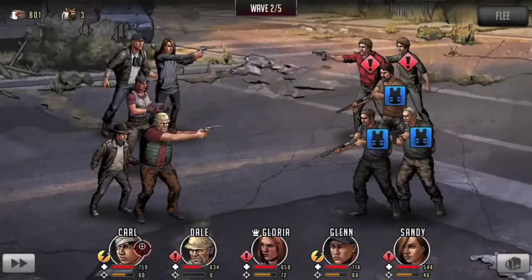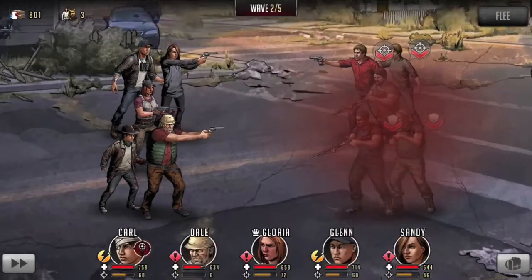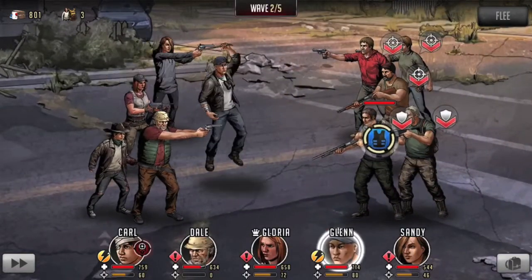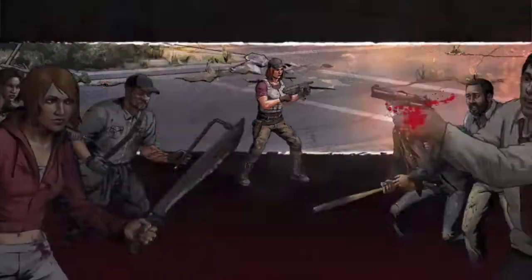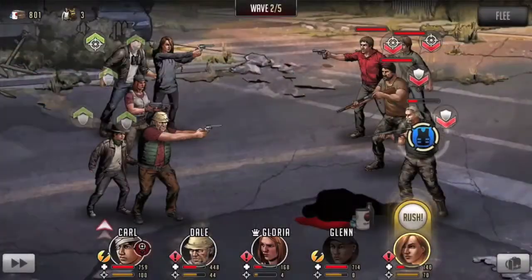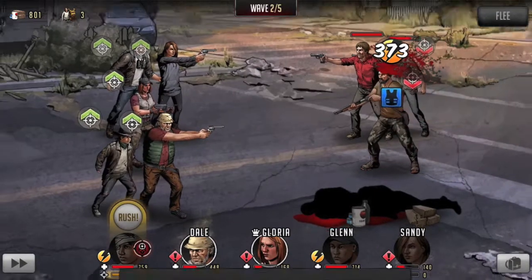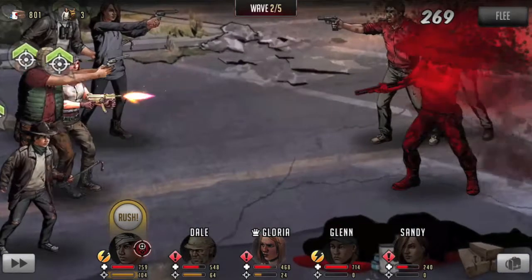I'm going to debuff that guy too — we kind of need all the help we can get after judging from the first wave. Let's get some additional debuff all around and use our matchups. Sandy is area of effect up to three, so that's a little helpful. I'm noticing Gloria is about to kick the bucket, so let's give her a tiny bit of a boost and get Sandy a little bit of love as well.